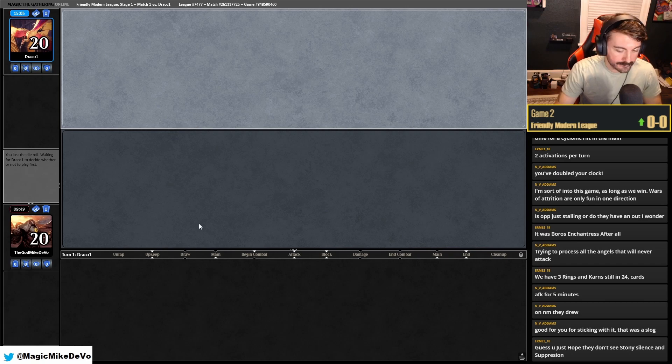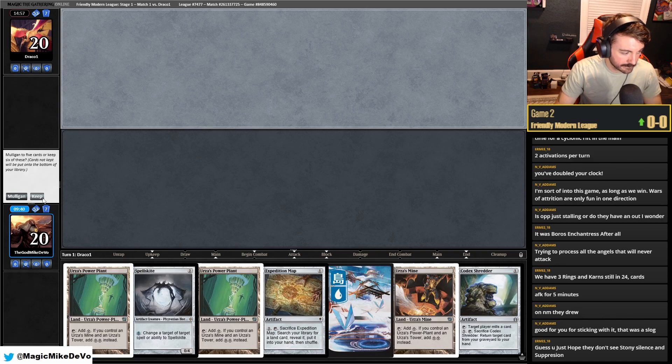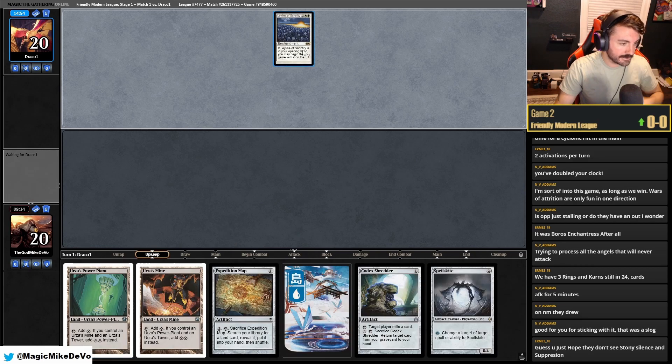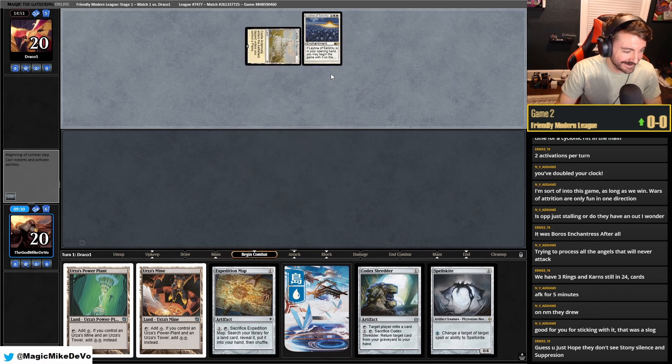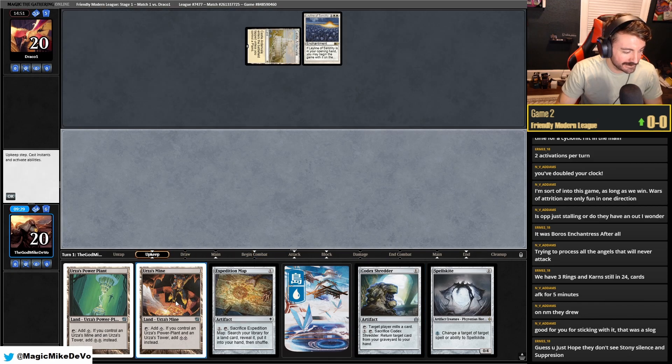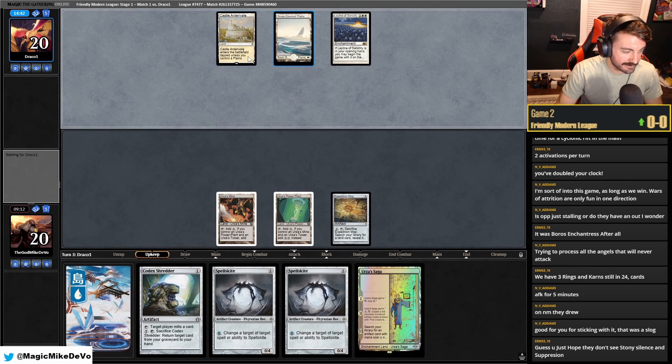We're five minutes down. We also mulled to five. This hand doesn't do anything — I'm going to mull just because of Blood Moon. Keep. Turn three Tron. We can't target them with Shredder now, so we're definitely going to have to go for the Tron line here. And I'm glad I wasn't playing Belcher against this deck — this deck would destroy me on Belcher.